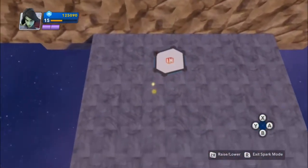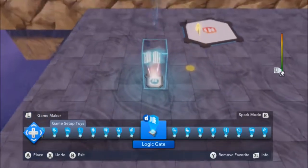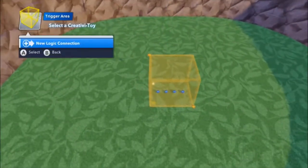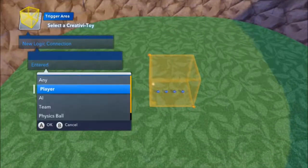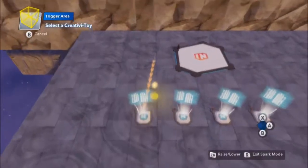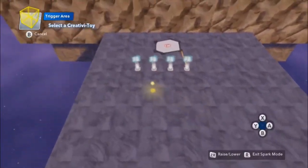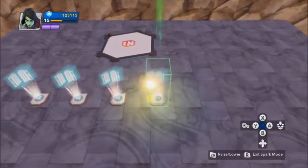What we need is four logic gates, and each of them is for one of the players. So we are going to space them a little bit apart, and we are going to have this one controlling player one, two, three, four. With this trigger area, we have to say: if player one enters, we are going to send an input to the first logic gate. Player two will be the next, and so on. Each player entering that trigger area will send an input to one of these logic gates — player one, two, three, four.